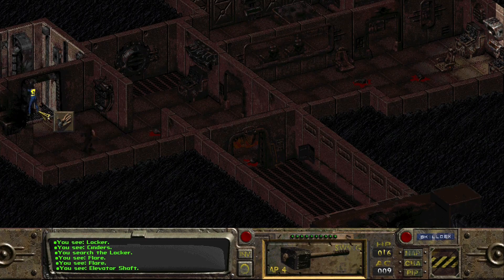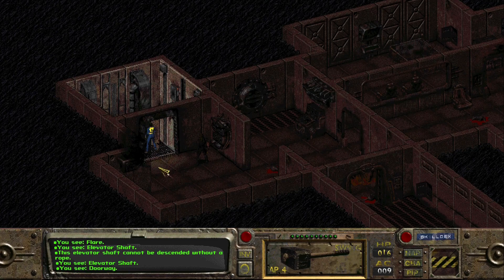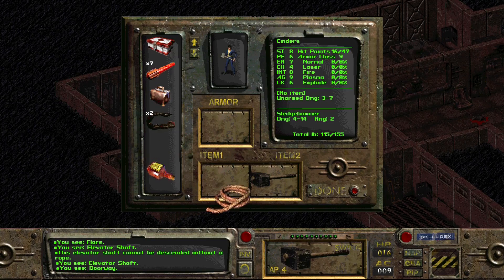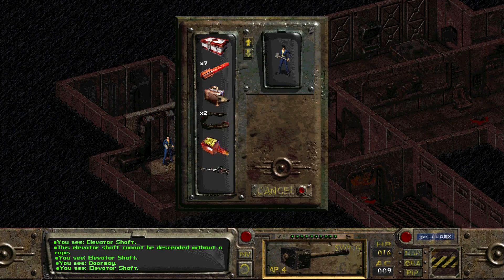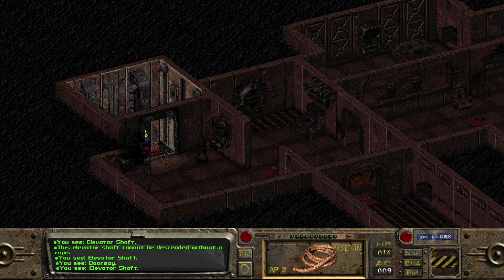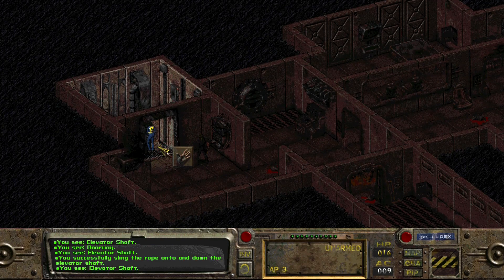This elevator shaft cannot be descended without a rope. That's where I screwed up last part and had to reload back to Shady Sands and grab the rope - a little disappointing to come down here and then have to go all the way back. Let's use it. Oh, I just equipped it - will it work this way? It does, nice. We successfully sling the rope onto and down the elevator shaft.